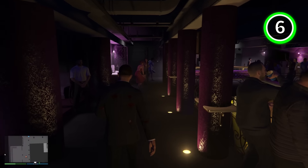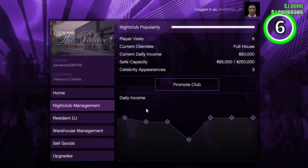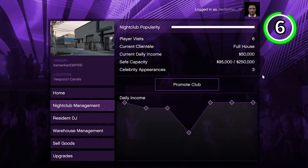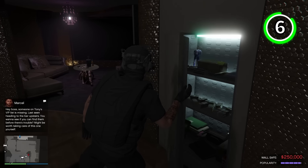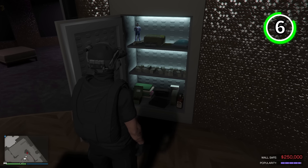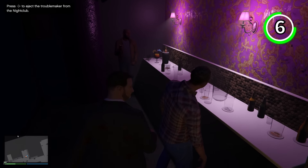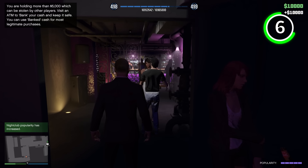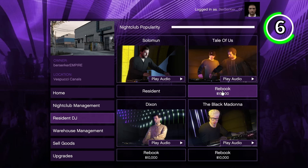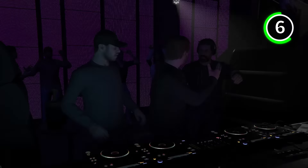Another business that you should be running is the Nightclub, one of the best passive income businesses in the game. There are two ways to make money from it. The first is through popularity — the more popularity you have in your nightclub, the more money you will make from the safe. If your popularity bar is full, you can earn $50,000 every in-game day, completely passive. The easiest way to maintain it is by entering your nightclub and going over to the blue dots on your map to kick out any troublemakers, which gives you a massive boost in popularity every time. Another easy way is by simply booking any DJ, which gives you a small increase in popularity.